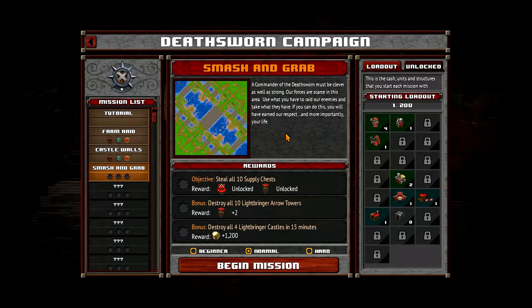A commander of the Deathsworn must be clever as well as strong. Our forces are scarce in this area. Use what you have to raid our enemies and take what they have. If you can do this, you will have earned our respect, and more importantly, your life.